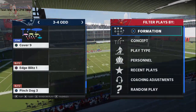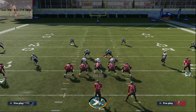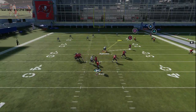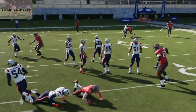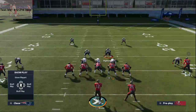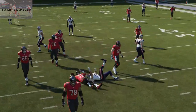We'll show you this out of a different three down lineman set — Cover 4 from 3-4 Odd, another popular defense this year. Just pinch your line, crash your line to one side, keep it contained with these blitz angles. At the snap of the ball you're typically going to get some type of disengage. The center was able to pick us up there — it might be because we don't have our fast guys in. I like to start with the contains wide and then pinch them in. In practice mode you get nano-detected a lot, but in game mode I haven't been nano-detected very much.